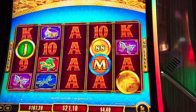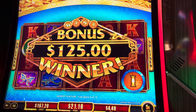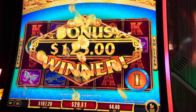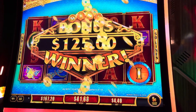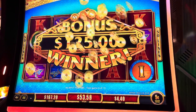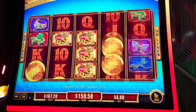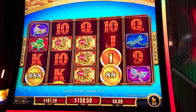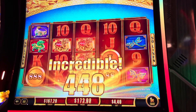All we need is an M — come on! Alright, there's a mini for $100. All we need is the M for major for $1,100. Two for the minor and two for the grand. We have four free spins left.